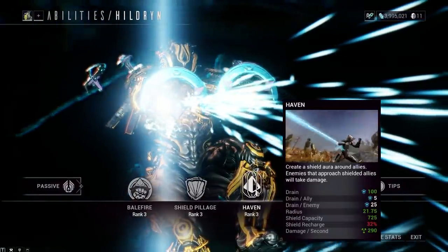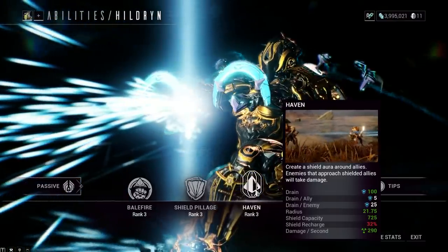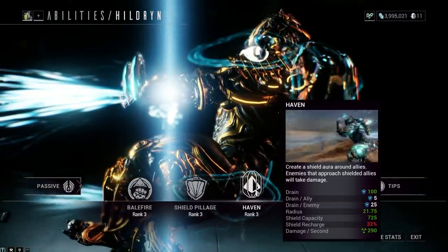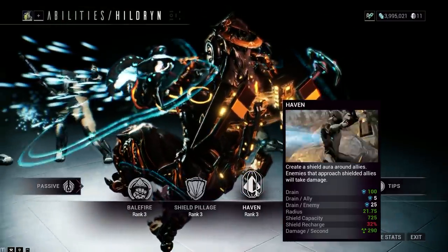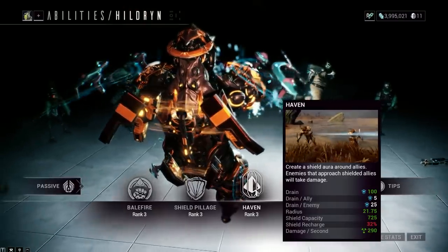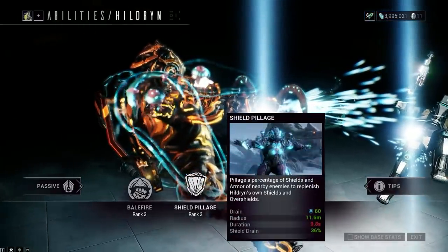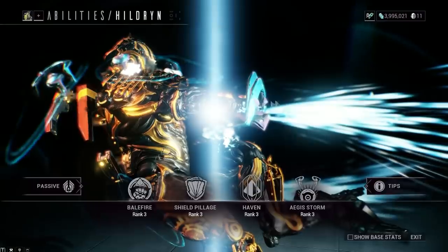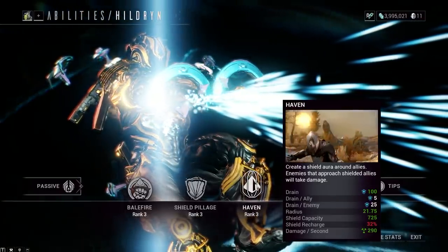Haven - create a shield aura around allies; enemies that approach shielded allies will take damage. This is a sort of crappier version of Trinity's Blessing and her other abilities - basically Trinity. You cast it, all your allies get shields. They themselves deal AoE damage, which is pretty weak. I have low duration because it's low, which is fine. This build's not really for these two abilities - it's more situational, you cast this to survive. I have another build to show you for these two abilities.